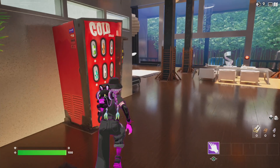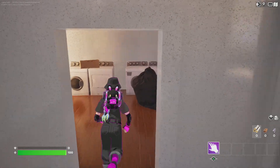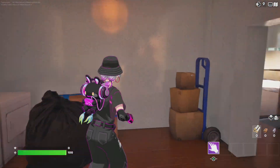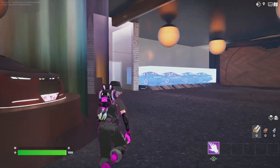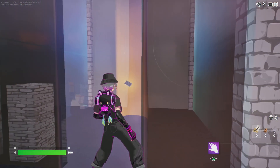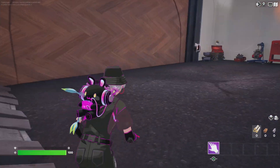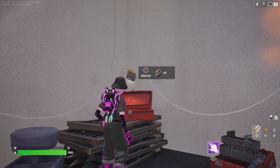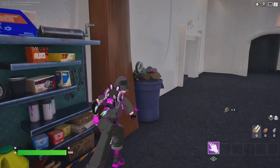That's definitely how you make an entrance — it's a pretty fancy mansion. I don't have my pickaxe so I can't chop anything. Look at all these cars, pretty exotic. Oh, there's a key card — I wonder if we might need that. And I found some batteries.